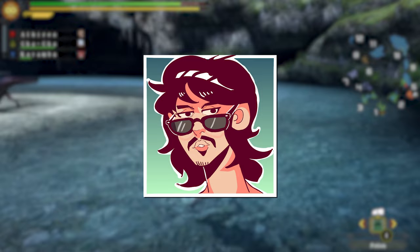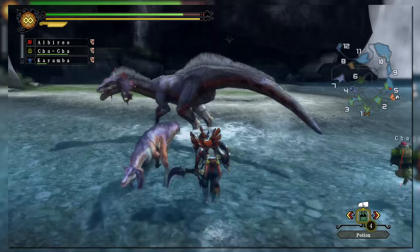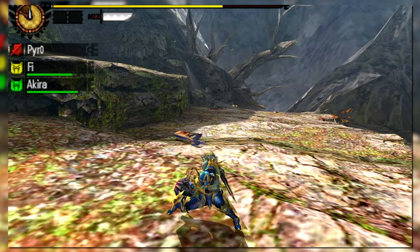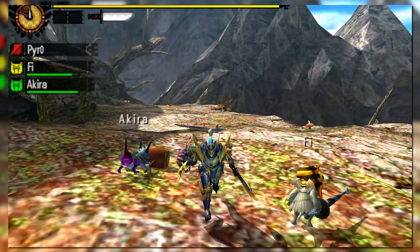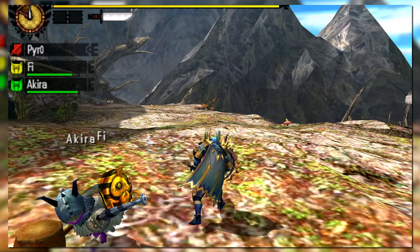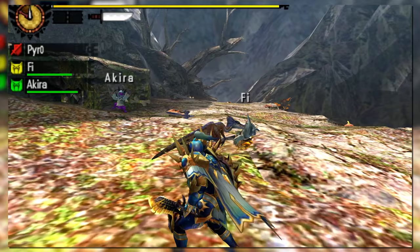Generation 4 adds a lot to the sword and shield. Say hello to the backstep — a brand new evasive option activated after almost any attack by holding back on the left analog stick and pressing A. The hunter jumps backwards, getting clear of close-range monster attacks. This can be followed up with a charged slash by holding the A button, which outputs a rather high amount of damage for the sword and shield.